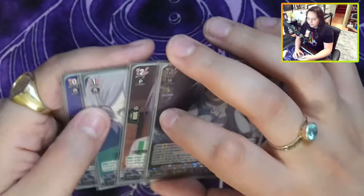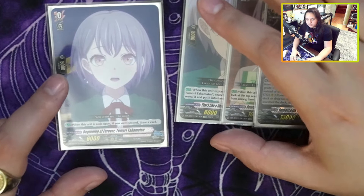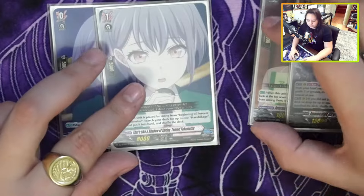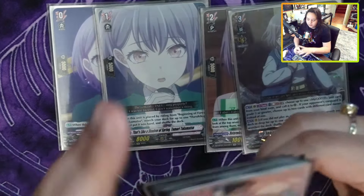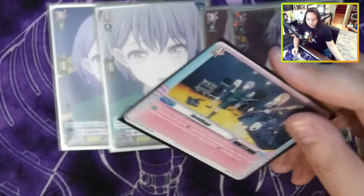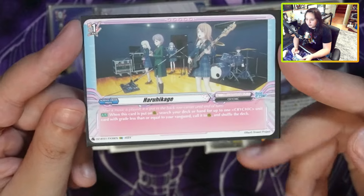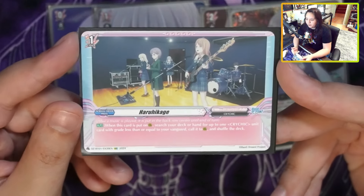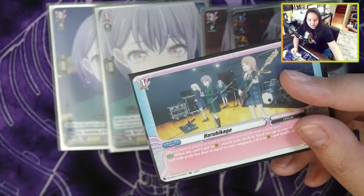Let's start with the ride line. First, we have the grade zero — you need this specific zero because when it rides up, you search for a card called Harakage. Harakage is basically a grade one order, and this order is very, very strong. It reads very simple, but it's very strong. When you play it, you grab a Sithic card.